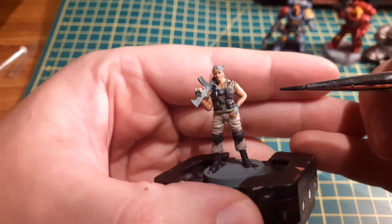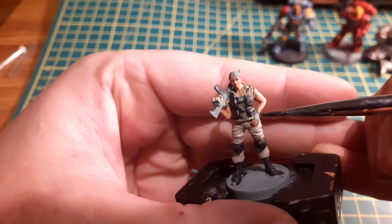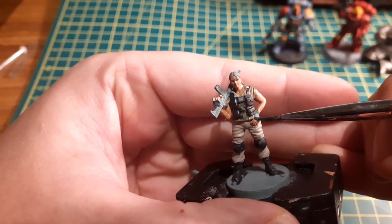Now that their skin is done, the next thing was their gloves and their watches. For these I again used Corvus Black. However, I took care when painting the gloves, as they are wearing fingerless gloves, and I didn't want to paint over the fingers that I've already painted in Cadian Fleshtone.